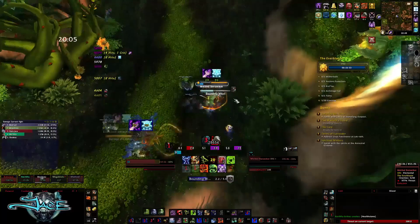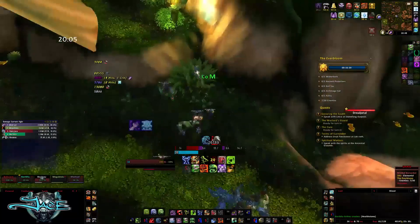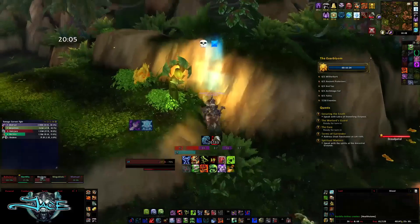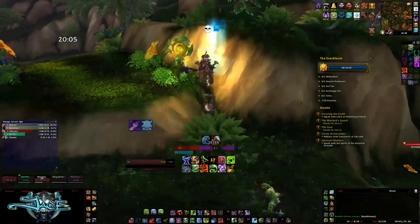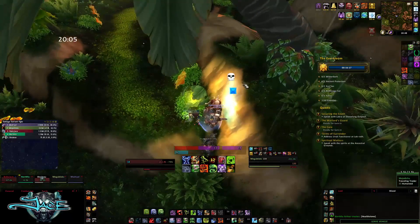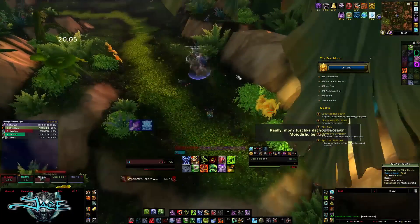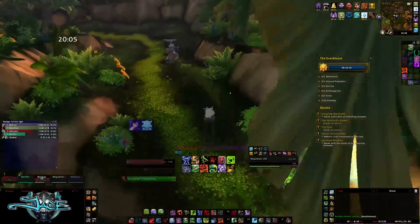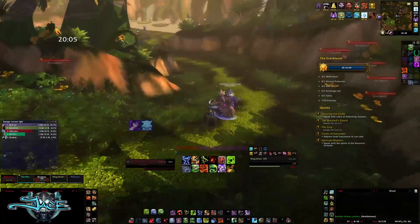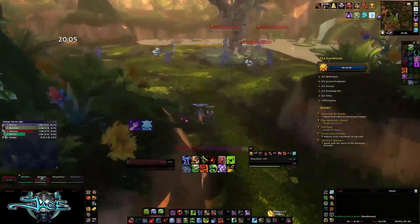Once this pack is defeated, get on your mounts and jump up the cliff into the skull/blue area. Get on top of the hill on someone's mammoth. You're going to want to have mammoths and yaks for this simply because not everyone will be able to jump up that hill on their own.